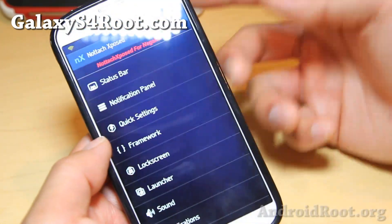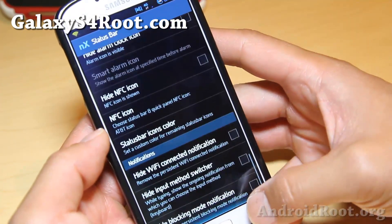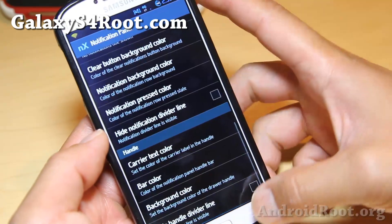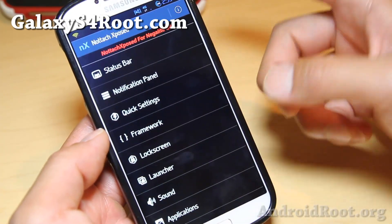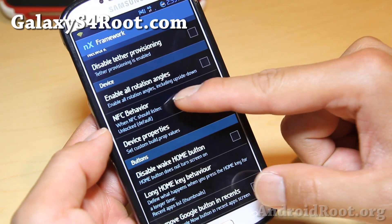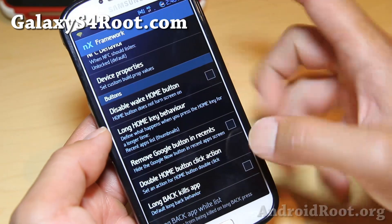This basically gives you the ability to change your UI, your status bar, NFC icon, and notification panel — all kinds of stuff you can do with this. I'll let you mess with it. I'm just going to show you real quick NFC behavior. You can even have it working while your screen's off. That's really nice.